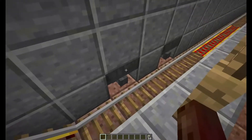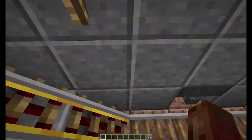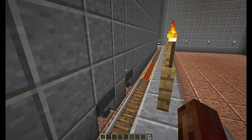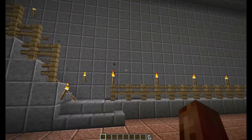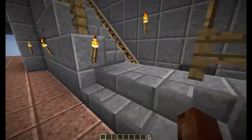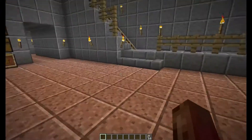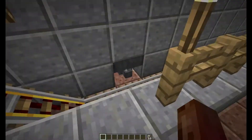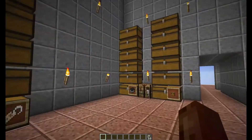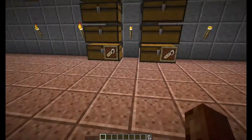On your way out, the tickets for this particular station - including the region for this station - are going to be automatically loaded onto the train, so you have both your destination and your point of origin loaded. That allows the next station to reload with tickets for this particular station. For instance, if we're going to station one in region one, it's also going to have tickets for station four region three, so when you reach your destination those tickets get reloaded into the chests for station one region one.